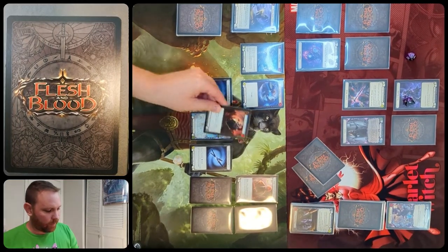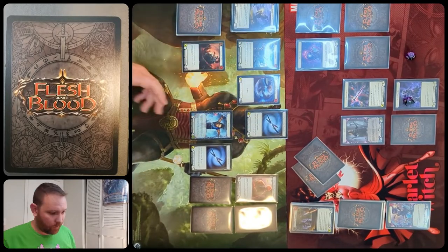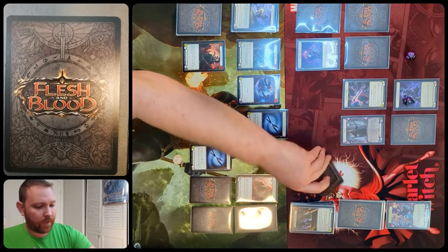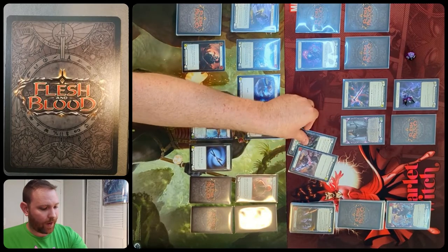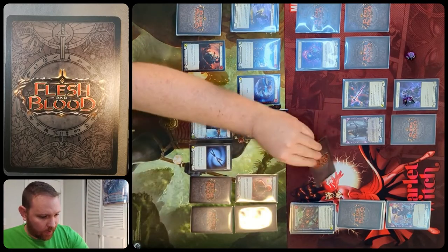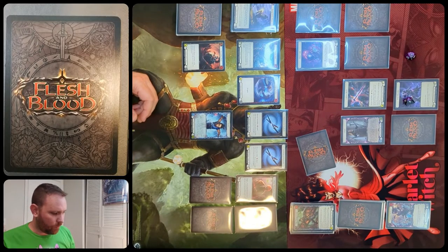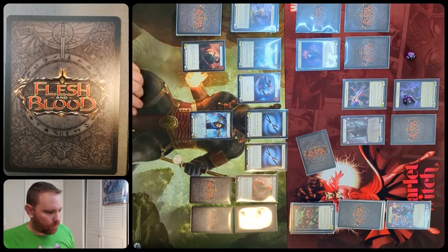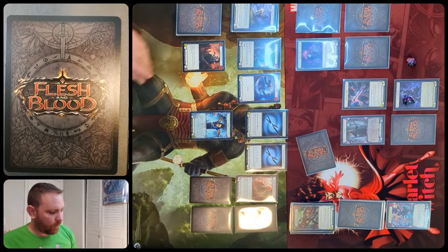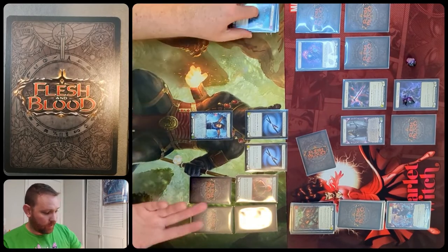Katsu pitches wounding blow for three resources and makes a pair of harmonized Kodachi attacks. Chain takes one and blocks the other to avoid gaining blood debt he couldn't play. Chain goes to one. It comes down to whether Chain can play stuff from his banished zone and arsenal, and how much Katsu can block with his four cards.